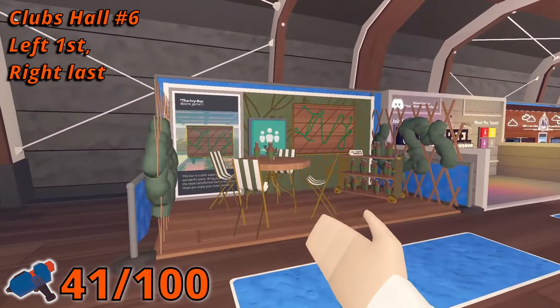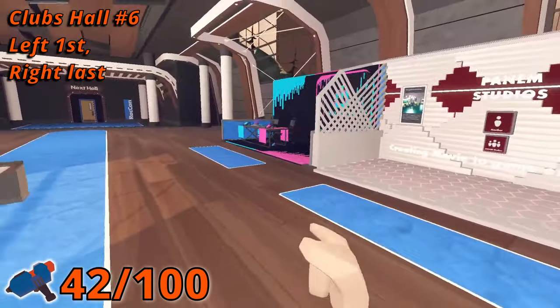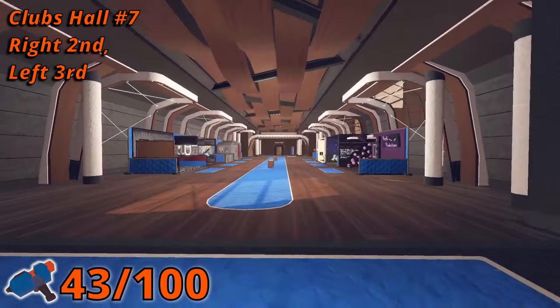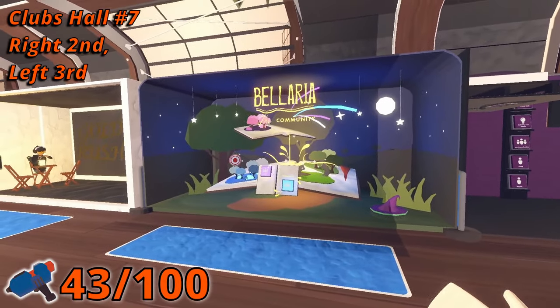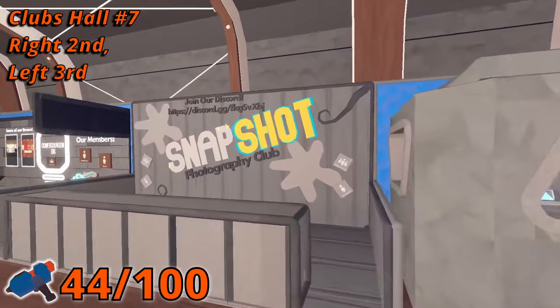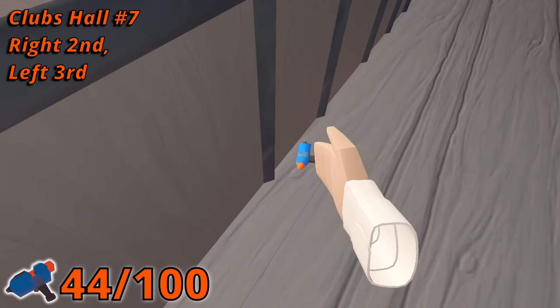In room six, the first booth on the left side has a Maker Pin on the shelf. And the last booth on the right has a Maker Pin under the table. In room number seven, in the second booth on the right, there's a Maker Pin between some grass. Maker Pin number 15 is in the third booth on the left side behind the counter.